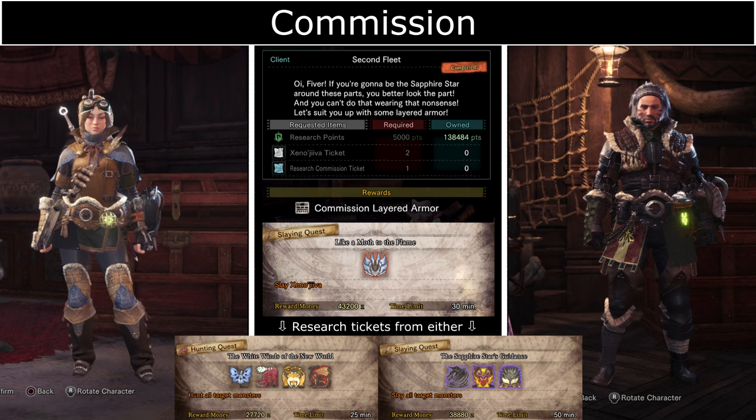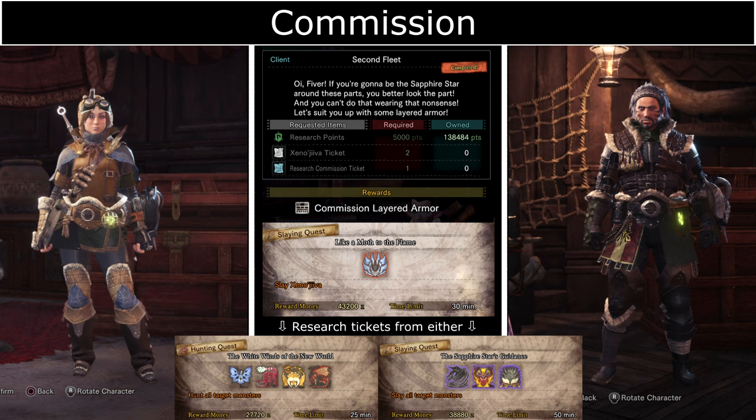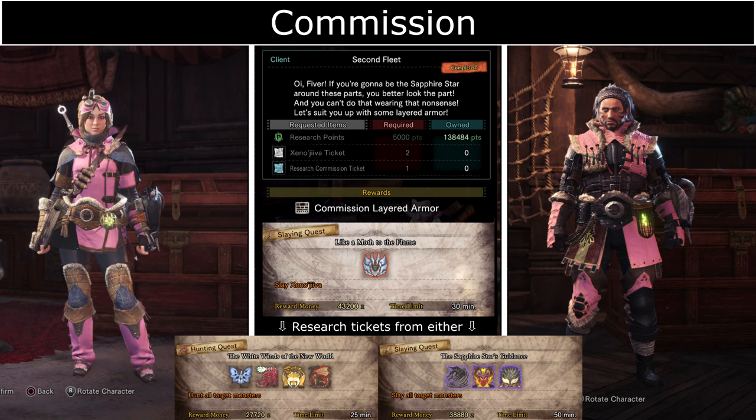Commission Armor requires Xenojiva tickets which you can get from defeating Arch-Tempered Xenojiva in the event quest Like a Moth to the Flame. You also need Research Commission tickets which you can get from two optional quests — The White Wings of the New World. To unlock those quests you need to complete all optional and assignment quests except those added in DLC content such as Devil Joe, Lunastra, Leshen, and the Behemoth. Alternatively you can do the Sapphire Star Guidance, which requires Hunter Rank 100 or higher.